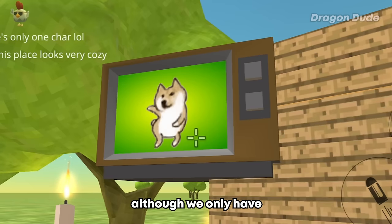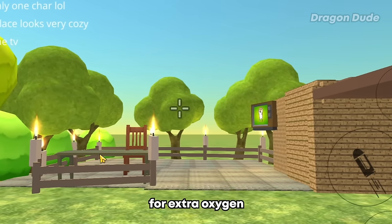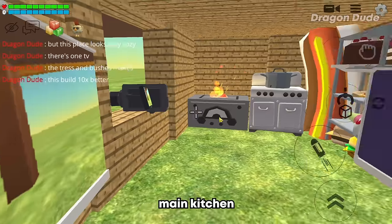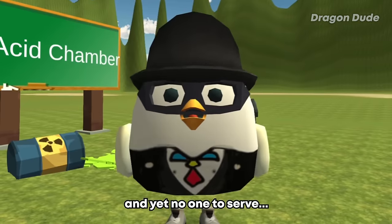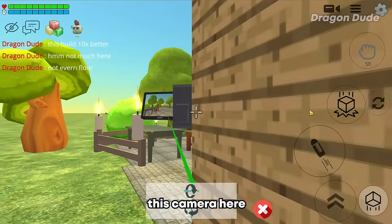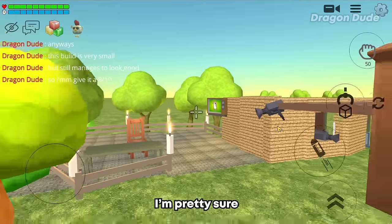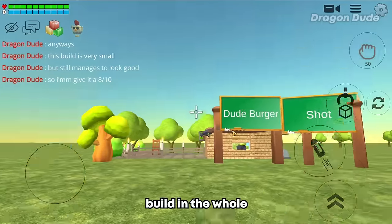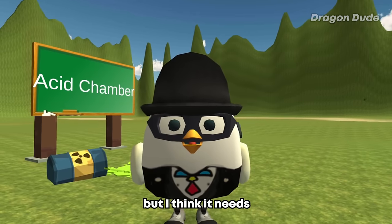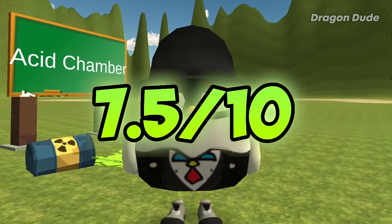They only have one channel. There are trees around the restaurant for extra oxygen. Inside there's the main kitchen with lots of food to serve and yet no one to serve. I'll place a camera so we can spy on our non-existent customers. This is the smallest build in the whole battle — pretty cozy but needs more added. I'll give it a 7.5 out of 10.